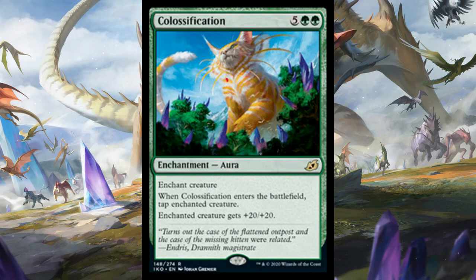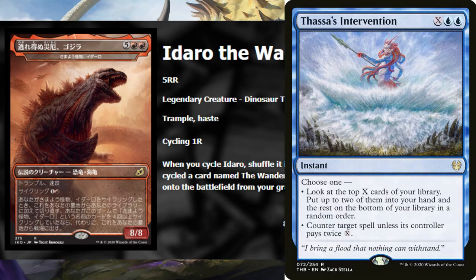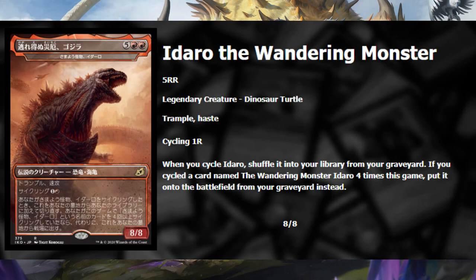Yidaro, the Wandering Monster is a seven-cost 8/8 with Trample and Haste, which is undercosted if you think about it. It also has Cycling - a returning mechanic where you pay two mana and discard it to draw a card, often with bonus effects. For Yidaro, when you cycle it you shuffle it into your deck, and the fourth time you cycle it you put it straight into play. Other than paying its mana cost, I could see the card playing out two ways: first in a control deck where you cycle it early and use cards like Thassa's Intervention to find it; second in a ramp deck that just hard casts it with cycling as a bonus. It ends the game real fast - it's a big meme, but who doesn't love memes? 2 out of 5 standard, 3 out of 5 limited.